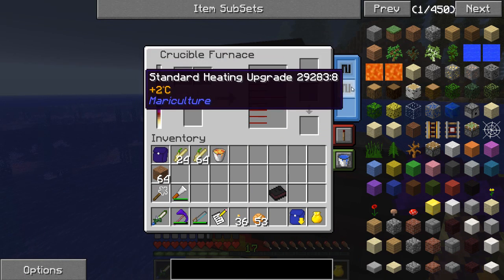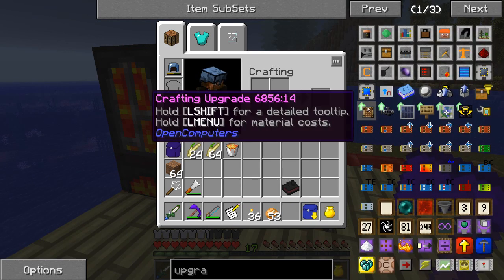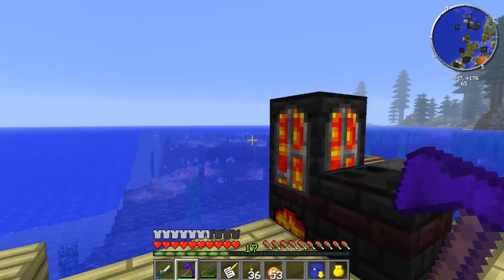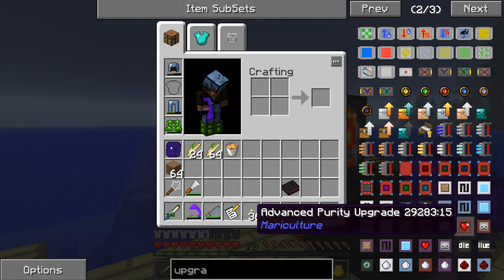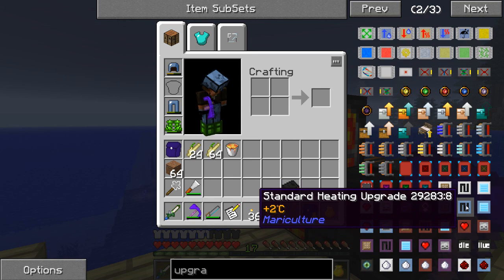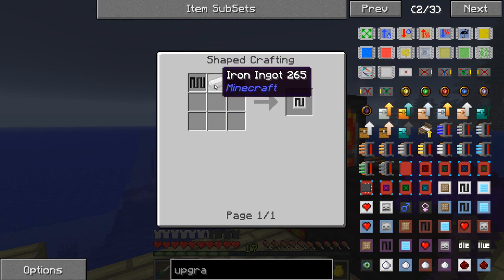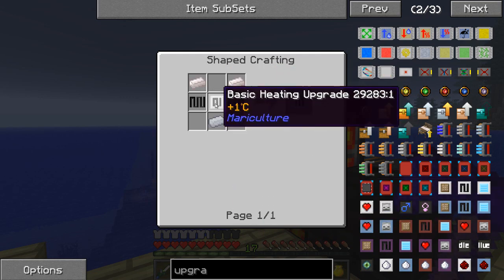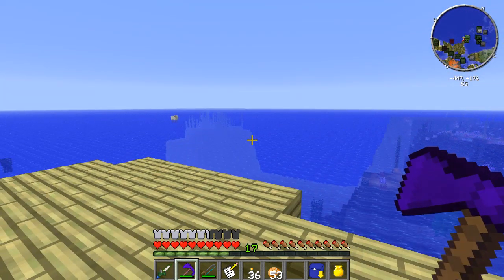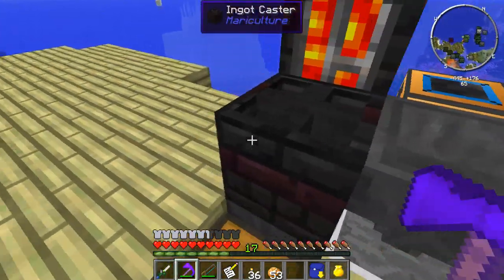I also went ahead and made these standard heating upgrades. What those do — I was trying to look it up because I wasn't sure what some of these other ones did. So if you guys know, please let me know. I don't know if there's anything else I can put in the Crucible Furnace as far as upgrades are concerned. But I went ahead and upgraded to the second tier, which is the standard heating upgrade. Not too hard to make — I just needed some heating components from the first episode and put an iron ingot in the center. There's also an aluminum basic heating upgrade, and what that does is it allows it to heat up faster. So I was doing some thinking on what I could do to actually wind up utilizing this as my ore processing system, because I really like that and I think it'd be cool.